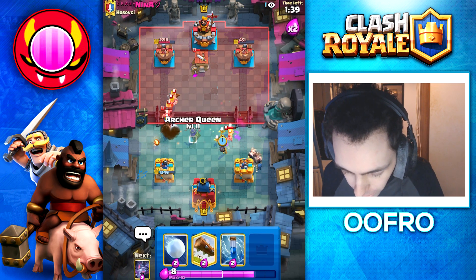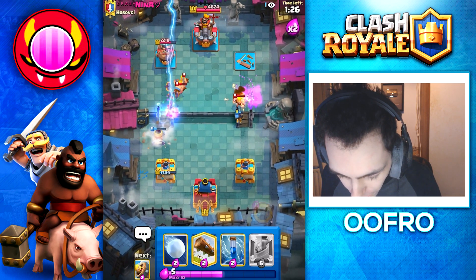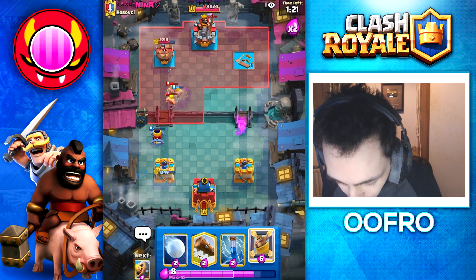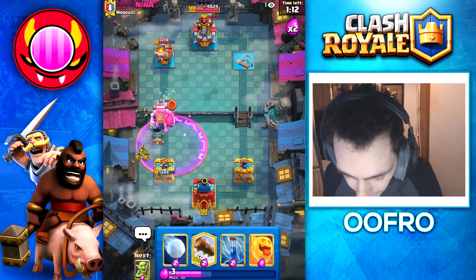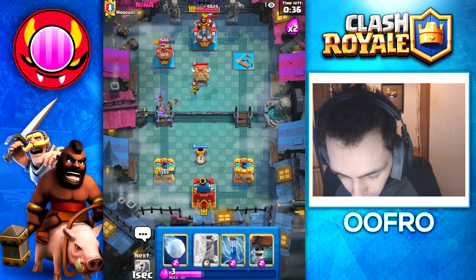Going to try and cycle back round to another one. We play another Barbarian Launcher — it's going to start firing Barbarians as you would expect. And he actually lightninged it. That's fine because we have a mirror — they never expect the second one. He raged, he's panicked, and that is on his tower. And once again, we are back round to a Barbarian Launcher.